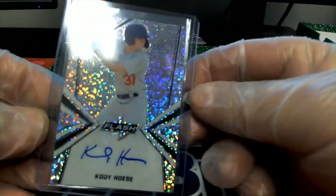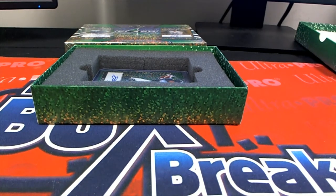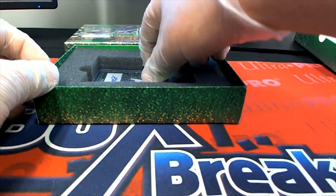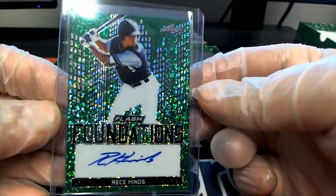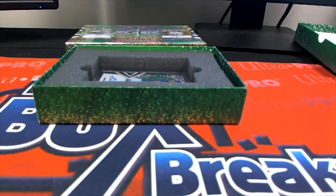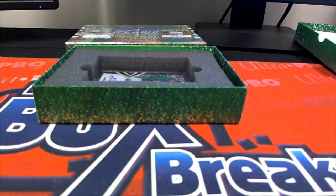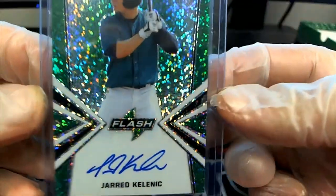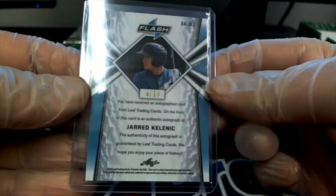Here's our next one — Cody Hosey. Nice. Here's our next one — Reese Hines. Good one. Foundations green, 8 of 15. Good one there. Next up — Kalanick. Yes sir. Great hit. Jared Kalanick, 6 of 15.